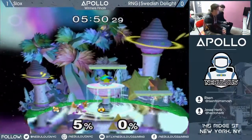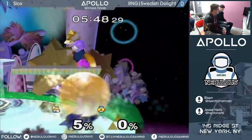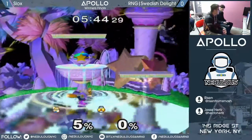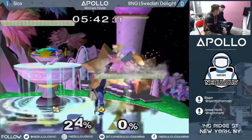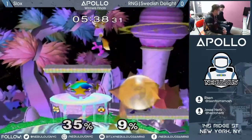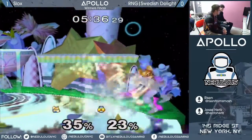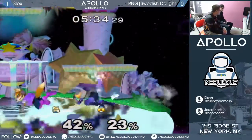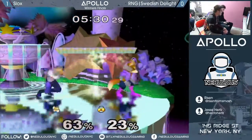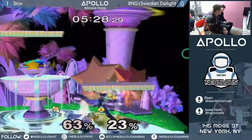And that is an even game. 5% on Slox, it's not too big of a deal, considering Swedish can lose his stock at 5%. So that's the exact height of the platform for standing under, and right there is one of the reasons Sheiks love this stage — when they're at this mid-height, your up-tilt becomes ridiculous.